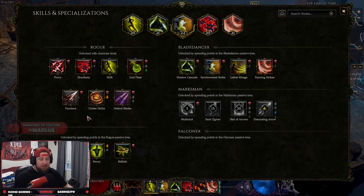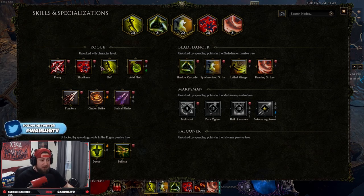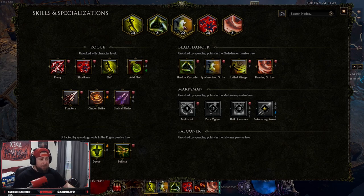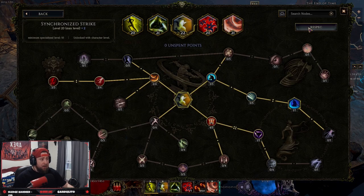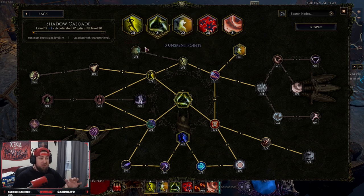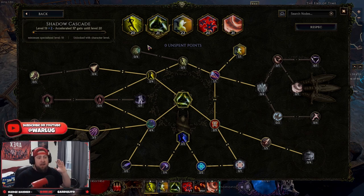So that is skills and specializations for Last Epoch, guys. It's very simple. You get a few skills to unlock your normal skills, and once you hit level 25 you pick a mastery. You unlock five more skills in that mastery plus three bonus skills. You can specialize in five particular skills, each getting up to 20 skill points. You can respec and de-specialize to pick a new skill — you just have to level it up, which is no big deal. Building a character is fully customizable and it's a really great way to make your Last Epoch character different from anybody else's.